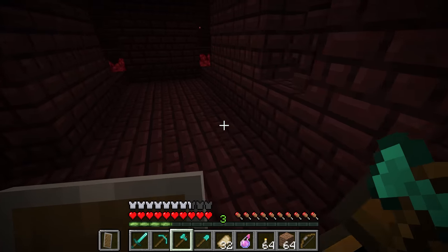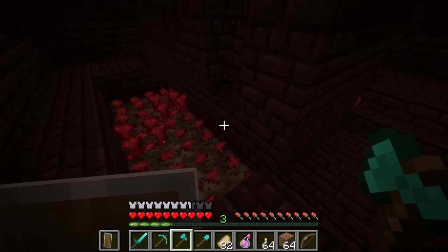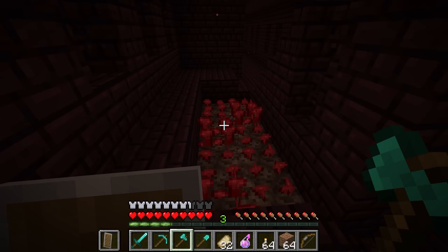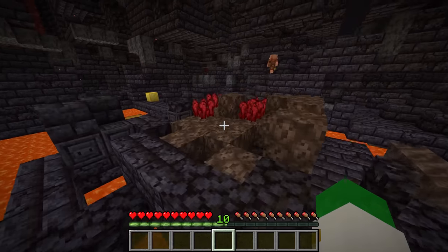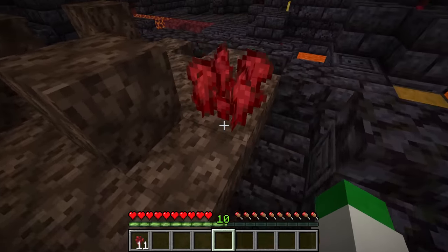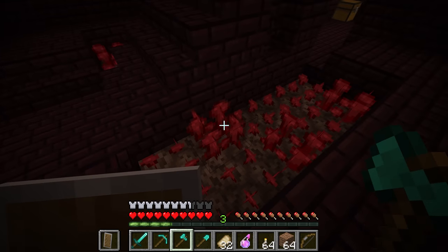The next thing you get in the nether fortress is nether wart. These have a little farm next to the stairway, and they can also spawn in the chests. This is actually the only place to get nether wart in the game, although one in four types of bastions has a very small nether wart farm. Ideally the best place to get it will always be at the nether fortress, and once you have some you can just grow it on soul sand.